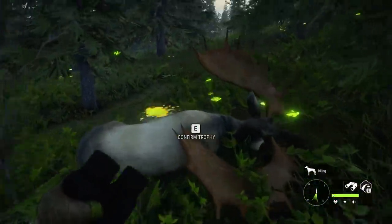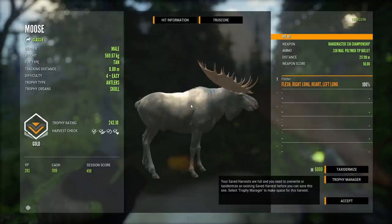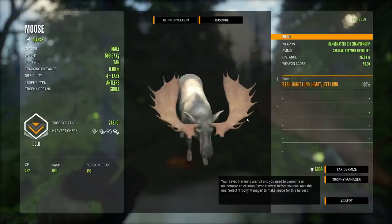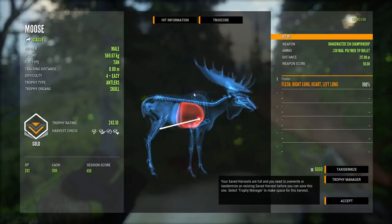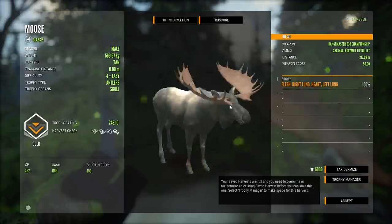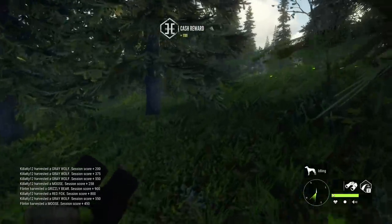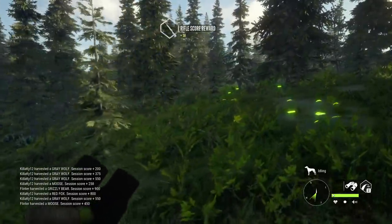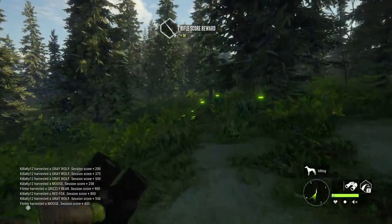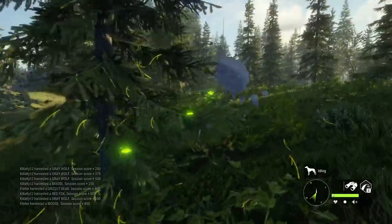Not a bad looking level 4 at 0.243 in the tan fur type. It just seems weird to consider a moose a tan color. Just double lung heart - that was one of those intuitive ones with the .338 and the bullet drop. Not necessarily going for the heart, but it worked out that way. It always looks nice to shoot something the size of a moose and just watch it insta-drop like that.